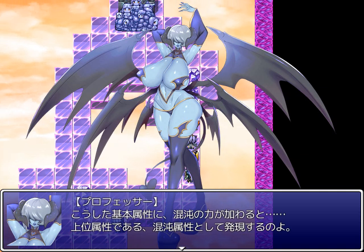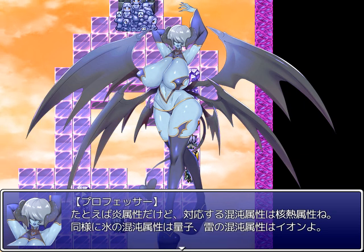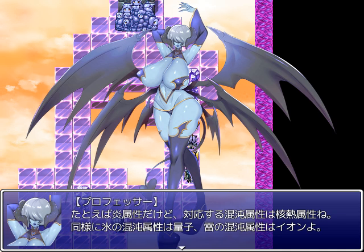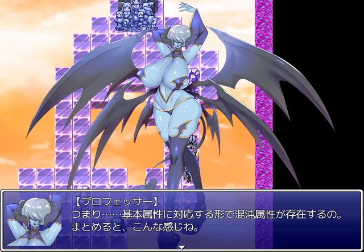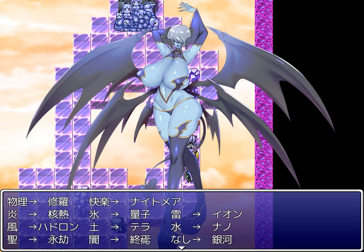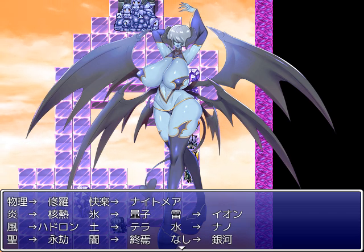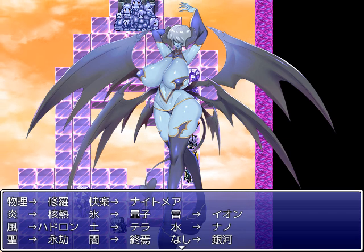If you add the power of chaos into these basic elements, you manifest the higher chaos elements. For instance, flame's counterpart chaos element is nuclear; ice's chaos element is quantum; and lightning's is ion. In summary: physical to carnage, pleasure to nightmare, flame to nuclear, ice to quantum, lightning to ion, wind to hadron, earth to terra, water to nano, holy to eternity, dark to demise, and nothing to galaxy.